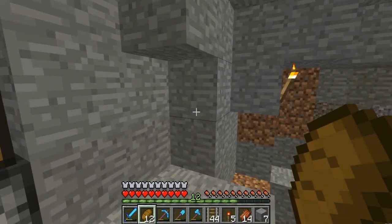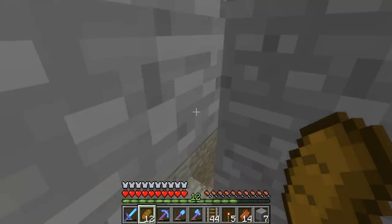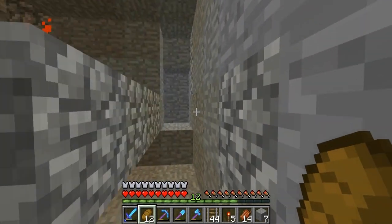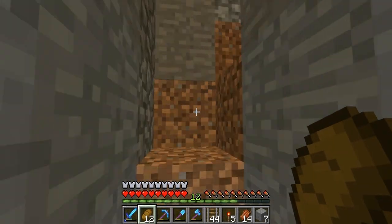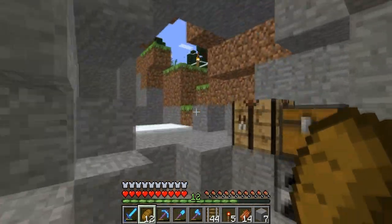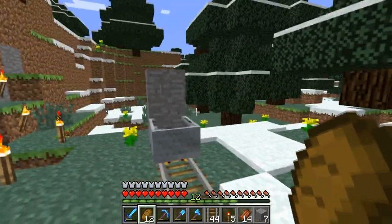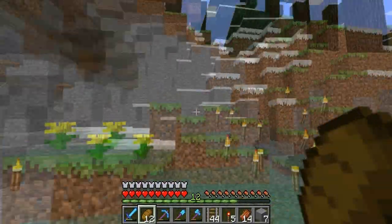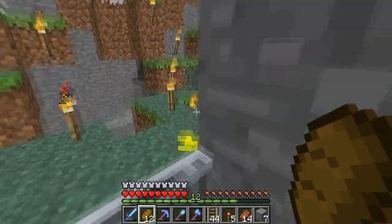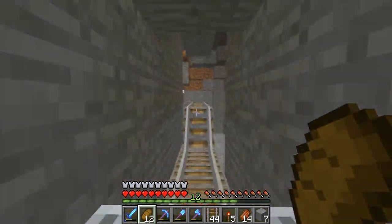Welcome to episode 67 of Cub Fan's Minecraft let's play. Just hanging out around the zombie grinder getting a little bit of XP, not a whole lot. The reason I was in the area is because I've been adding some extra rail onto our rail system. Now our rail system comes all the way out to the zombie grinder instead of just stopping close to the secondary base in the hills. Let's go ahead and get on this minecart and take a ride back to our second base and I'll show you what else I've been doing this episode.